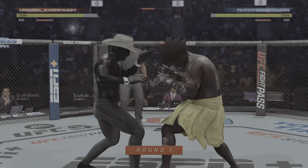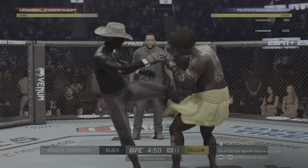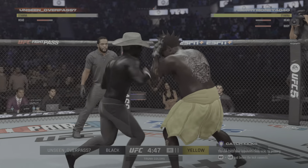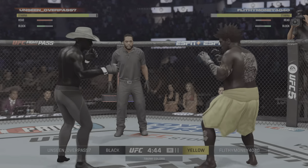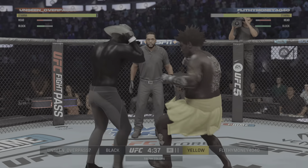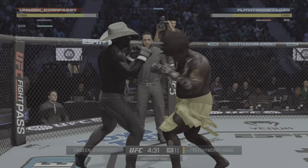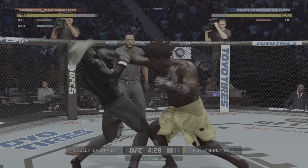Now Rock opens with the left hand and lands flush. Real sneaky body kick. The left punch is true, now the right hand. Another blistering combination there, really starting to do a nice job stringing the shots together.